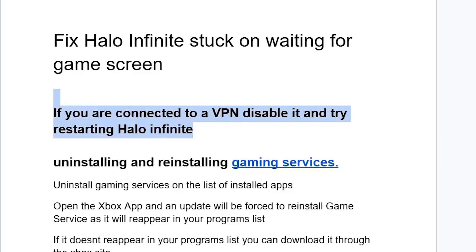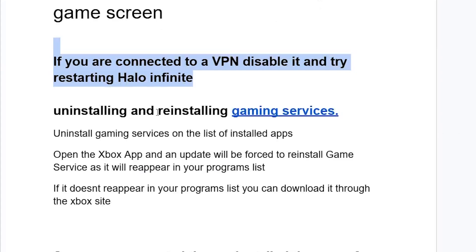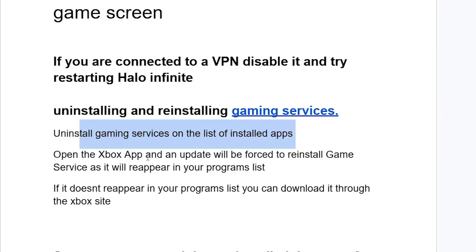If you're not connected to any VPN but are still facing the same issue, uninstall and then reinstall gaming services. Uninstall gaming services from the list of installed apps, then open the Xbox app and an update will be forced to reinstall gaming services. It will reappear in your programs list after reinstalling it from the Xbox app. If it doesn't reappear, you can download it through the Xbox site.